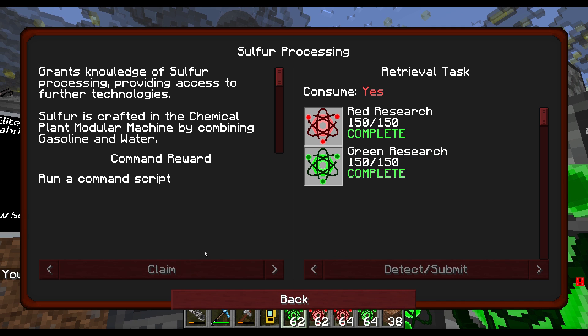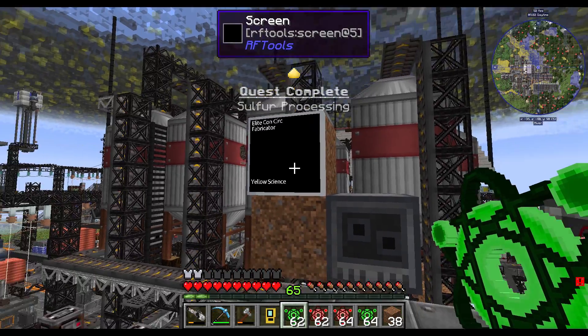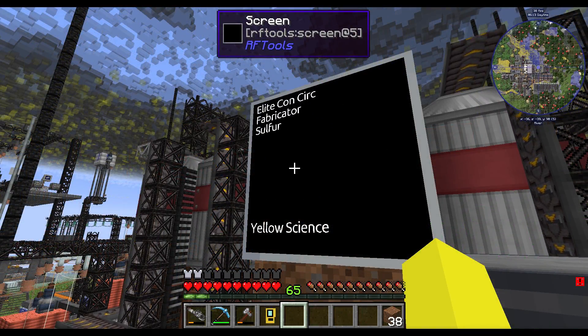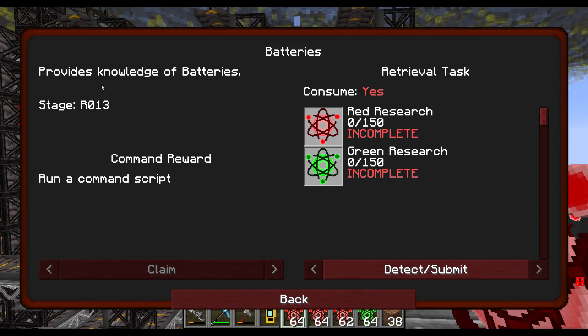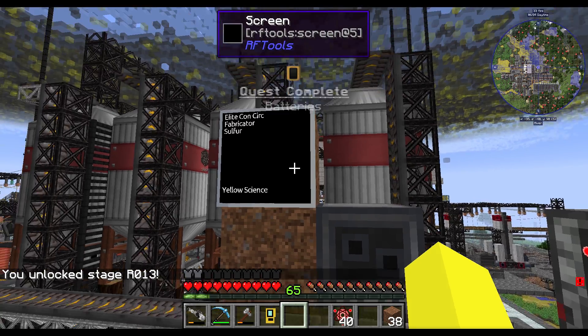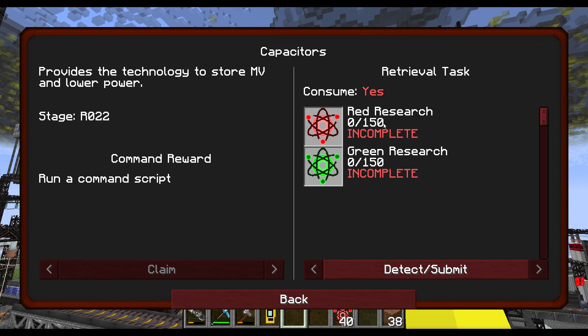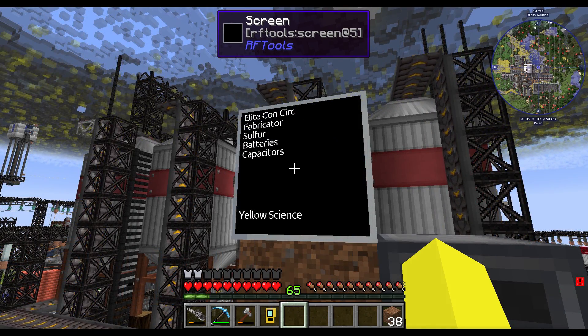Let's try again — detect, submit, claim. Grants knowledge of sulphur processing, providing access to further technologies. Sulphur is crafted in the chemical plant modular machine by combining gasoline and water. Sulphur on the list. This one — batteries, provides knowledge of batteries — detect, submit, and claim. Another one to add to the list: batteries on list, that is getting bigger and bigger. Capacitors — provides the technology to store MV and lower power — detect, submit, claim. Capacitors are now on the list.